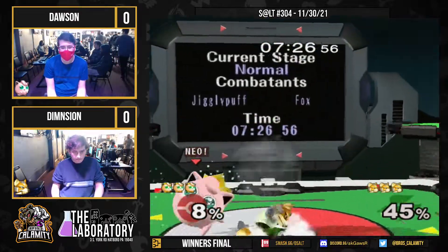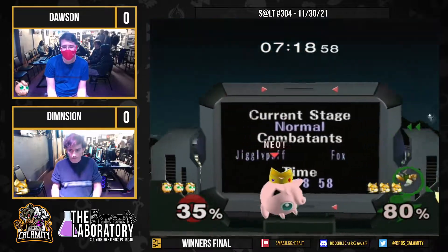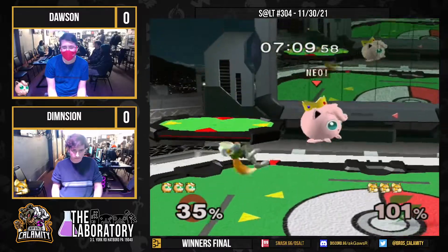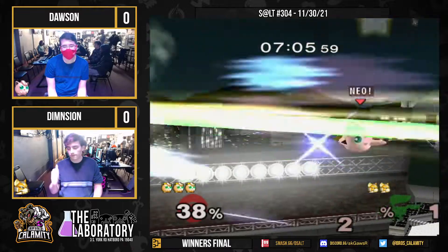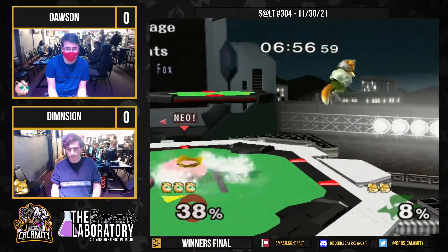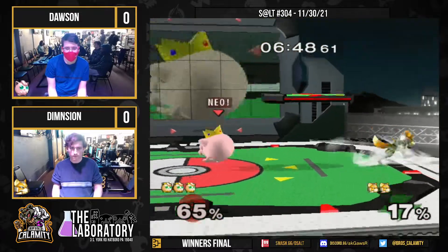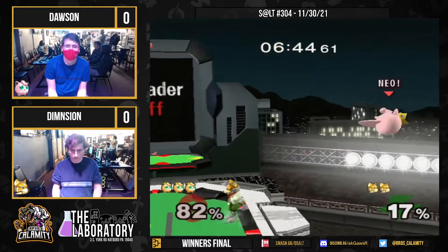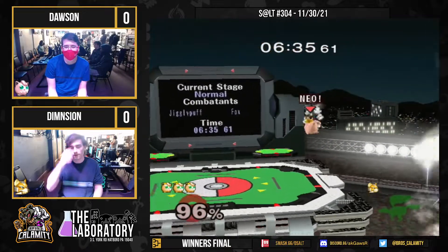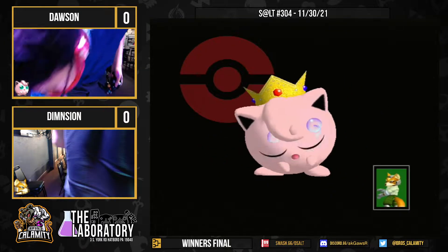Right back to it though. Right now it's three to three. Fox in with 69% — big enough to go wrong. Both players keeping space. Dawson coming in with the raw forward air, gets the open up but comes back to stage with the back air, throws him back. Catches the side B — Dimension on two stocks left. Legendary stuff coming from Dawson right here, this is looking like a quick three-out. And Dimension gives it to him.